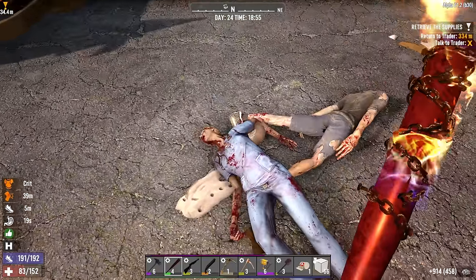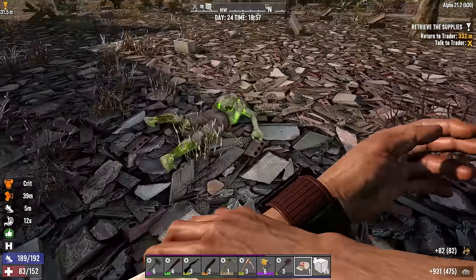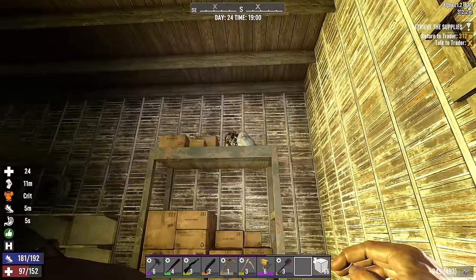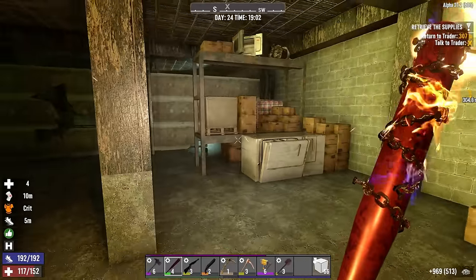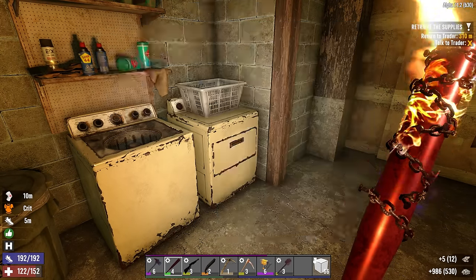Headshot off the hip and down he goes. Good thing I just had my mosquito steak because I've got a good stamina bonus going. I did get an abrasion and I need the health, so I'll take my final bandage. I'm starting to run low on first aid and need to be more careful. Maybe it's time to head over to a Poppin' Pills, although in my experience you usually just get splints and antibiotics there.